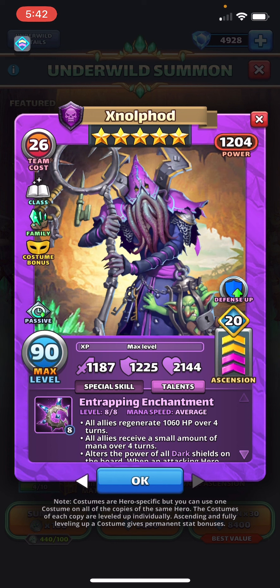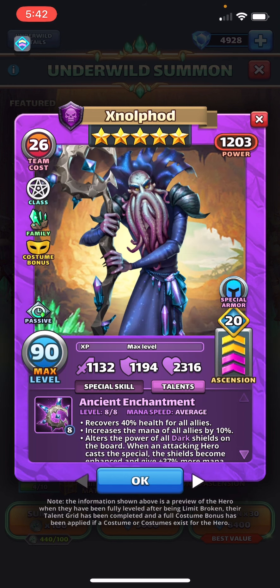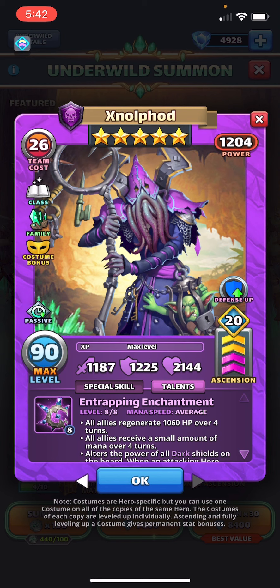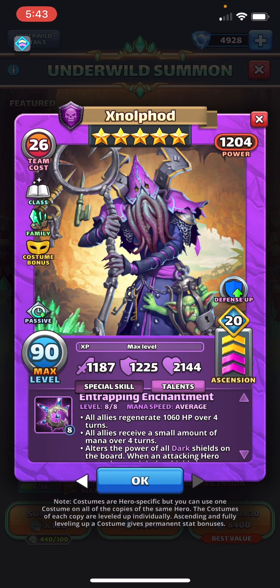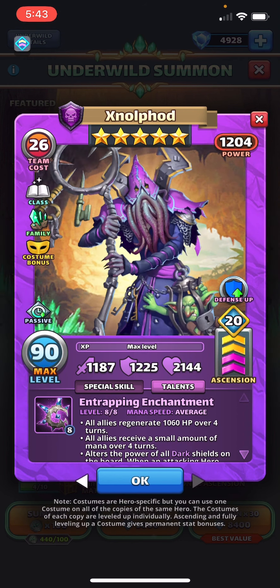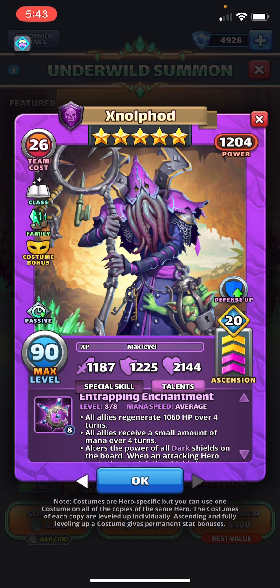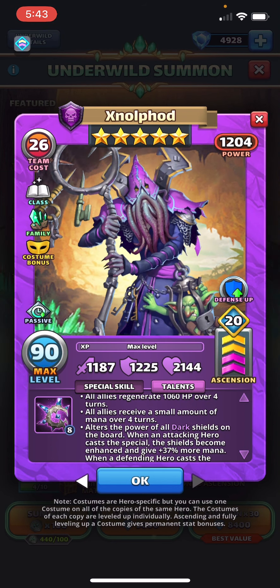The rumor was costumes going right back to 20%. I don't think so. He's now a wizard class, intrapping enchantment, still average. You do get the costume bonus, which for Underwild is pretty strong. But now, instead of an immediate 40% health, you get 1060 HP over 4 turns. And instead of 10% mana, you get all allies receiving a small amount of mana over 4 turns.